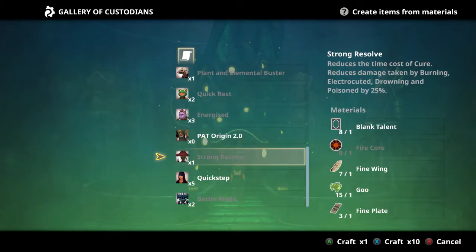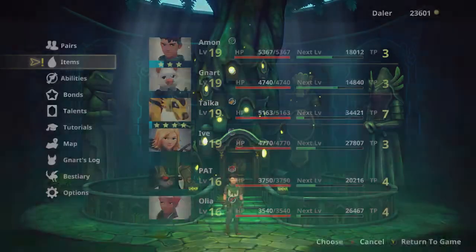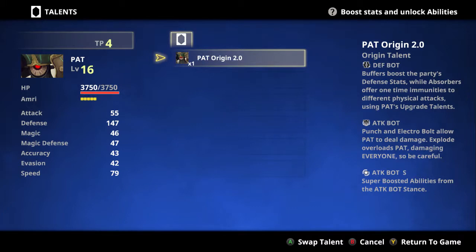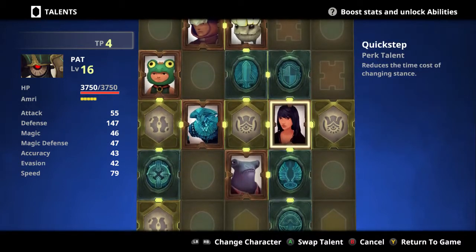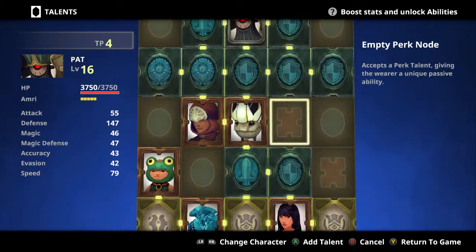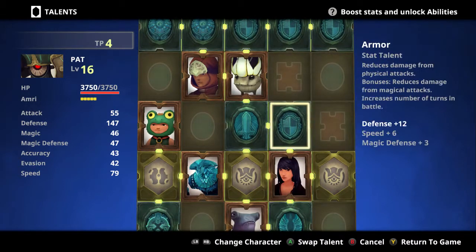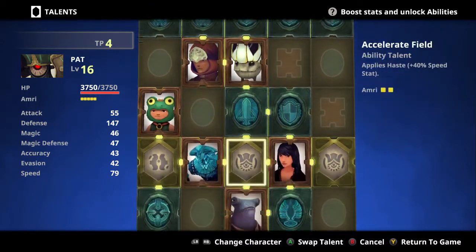So if we look here, go ahead and combine all of them to Pat Origin 2.0. I already took them all out so I could be ready to do this. So we just swap that out for 2.0. I mean, I assume it's better. I'm not sure how good his stuff he has in is. There are some really weird things with the controls right now - I've got my mouse on screen and that's what's doing it.